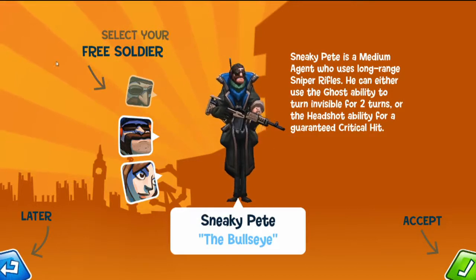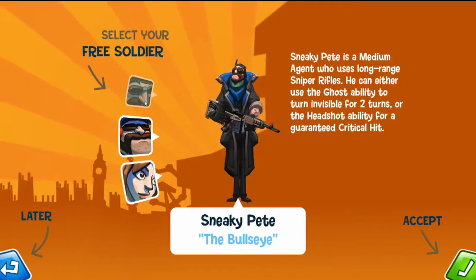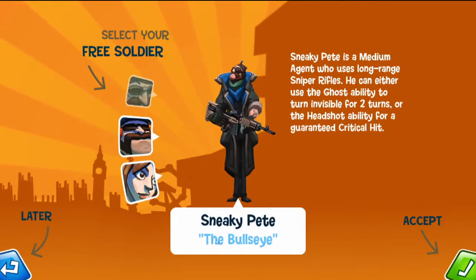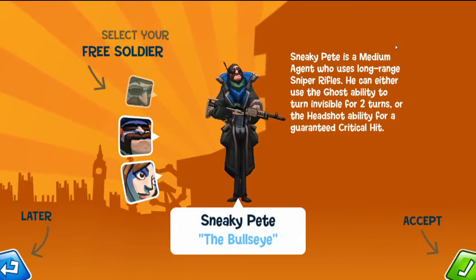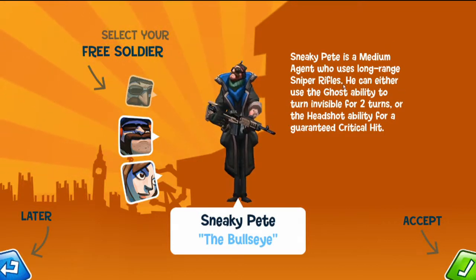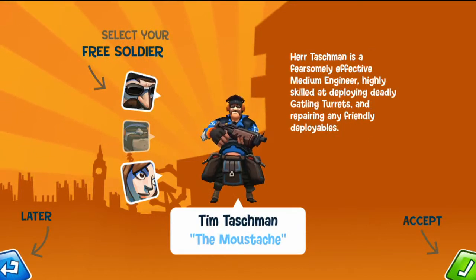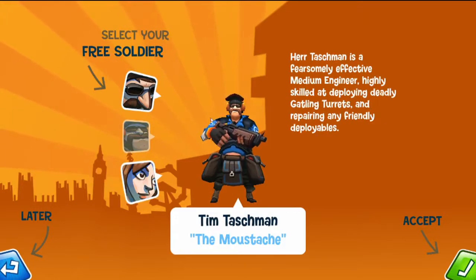Oh, I forgot — every time you complete two missions, you get a free soldier. So we have Sneaky Pete, this guy, and her Tashman — I probably said that wrong. I'll just call him the Moose-Tash. The Bullseye and the Nurse. Sneaky Pete is a medium agent who uses long-range sniper rifles. You can either use a ghost ability to turn invisible for two turns or a headshot ability for a guaranteed critical hit. The other one is a fearsome medium engineer who can deploy deadly Gatling turrets. I think I'm going to take the mustache.